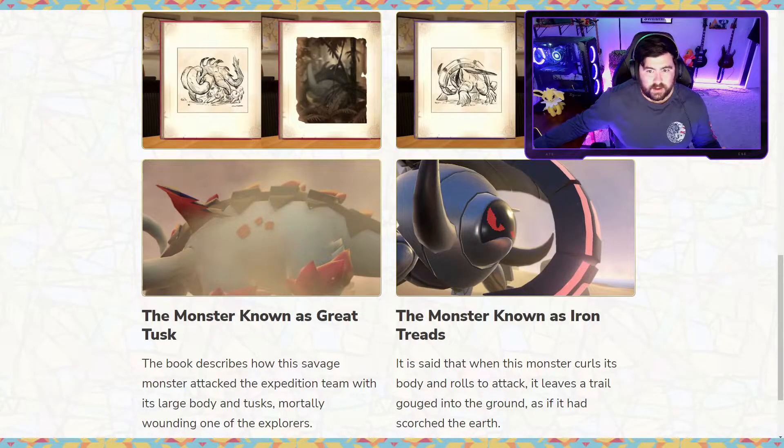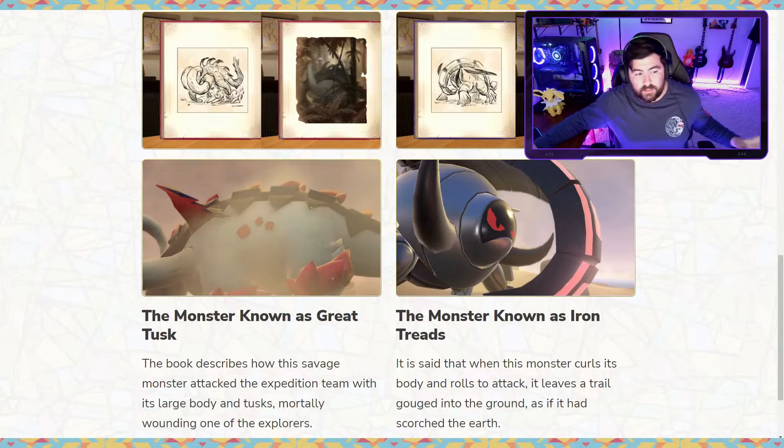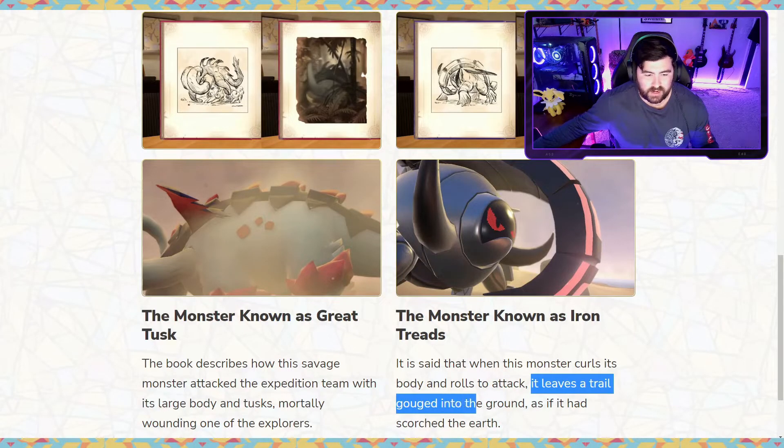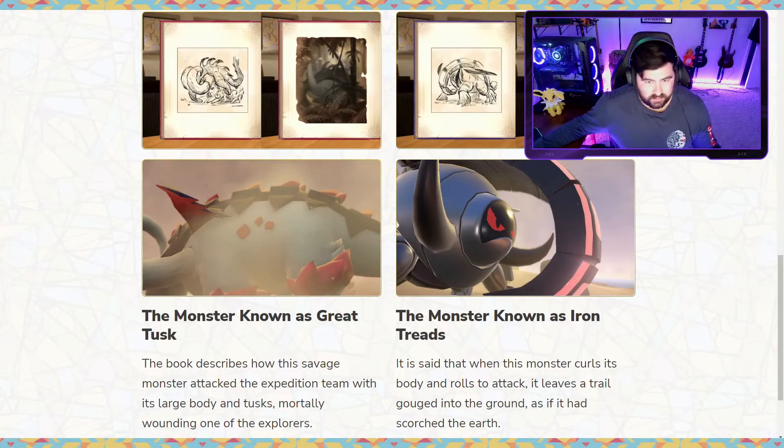These descriptions lead into my thoughts on the actual typing of these guys, because I don't think it's just going to be normal Ground like regular Donphan. I think Great Tusk is actually going to be Fighting and Ground, going off of its savage monster attacks and mortally wounding individuals. For Iron Treads, the futuristic one, I think it's going to be Ground and Fire — mostly because of the phrase 'scorched the earth' and because if you look at the snout it has a fiery glow that you don't really see on Great Tusk.